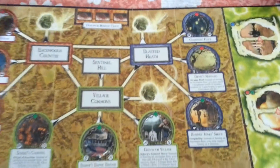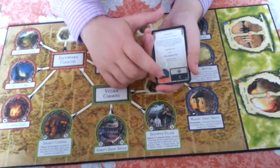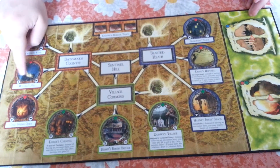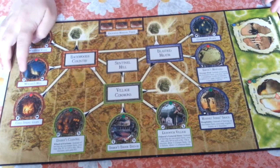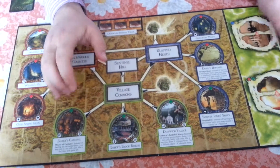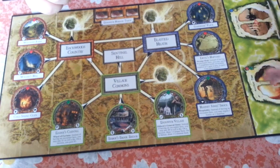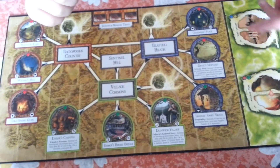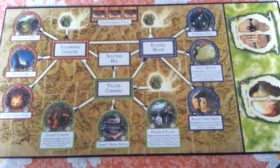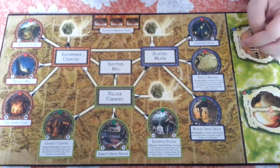Now, let's take a look at the Dunwich Horror board. This is how it looks. We have seen the Wizard's Hill — it is located here. As in the case with the Arkham Horror game board, we have other worlds. In our case, that is two: Another Time and Larcosa. And also, we have locations with some special effects.